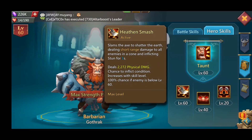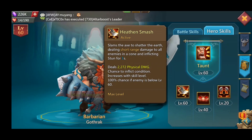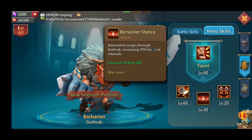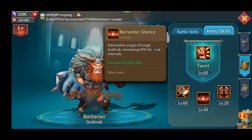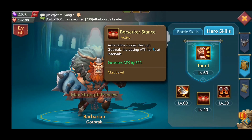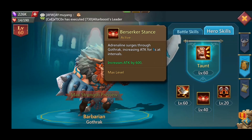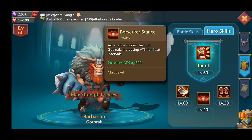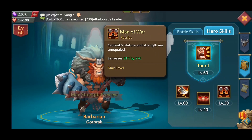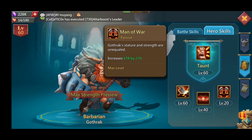He then has Smash, a short-range skill that stuns for one second. He also has an active ability — Gothrack increases attack for five seconds at intervals, increasing attack by 600 and increasing strength by 270. Interesting.